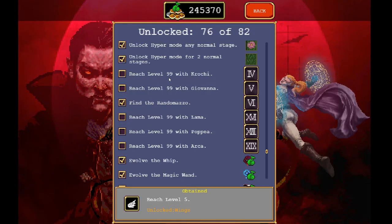To get the other cards, you need to reach level 99 with a bunch of characters. I'll do them all and then show you how it works.